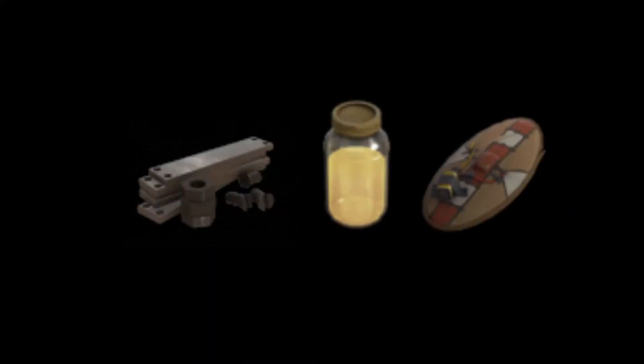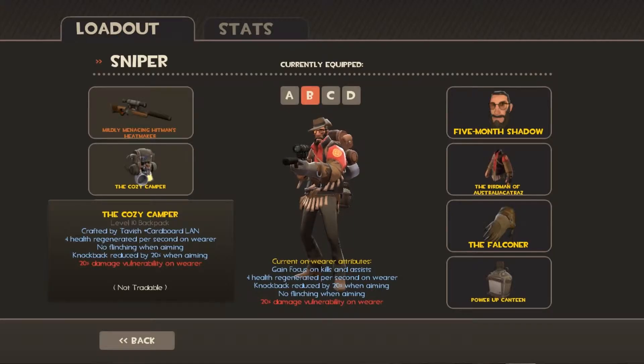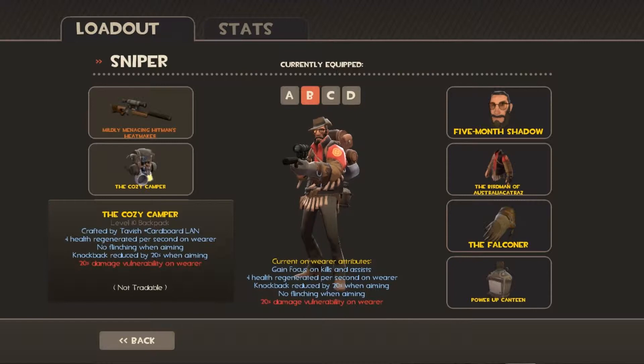If you're interested in crafting one of these, all you have to do is get a Reclaimed, a Jarate, and a Razorback, and you'll get yourself your very own Cozy Camper. For loadouts with this weapon, because it is a secondary, you lose your SMG. I found that the default Sniper rifle, the Sydney Sleeper, and Bazaar Bargain were best.